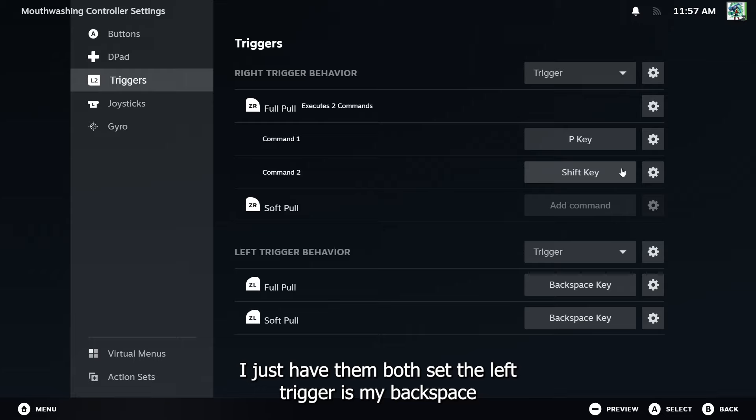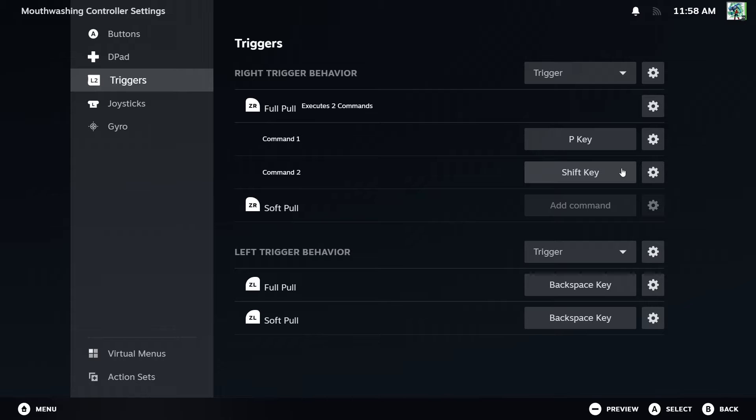The left trigger is my Backspace, because as soon as you start Chapter 14 — that's when Daisuke is bleeding and you gotta go find disinfectant for him — yeah, that chapter.